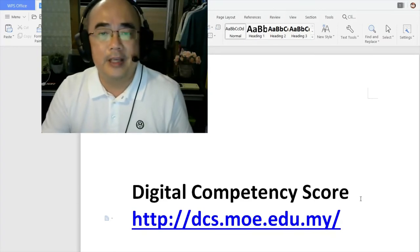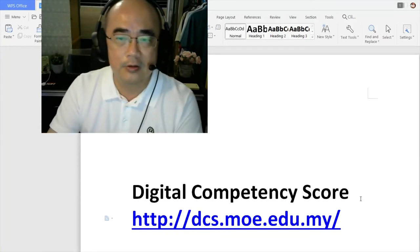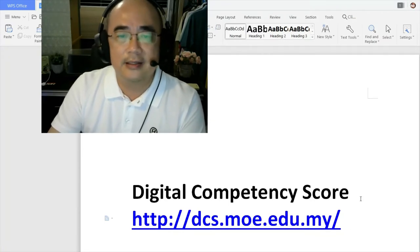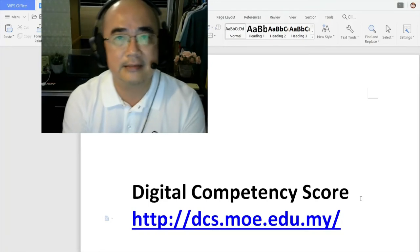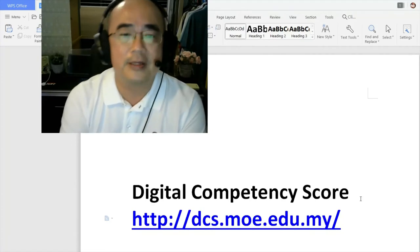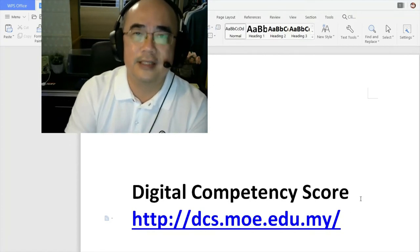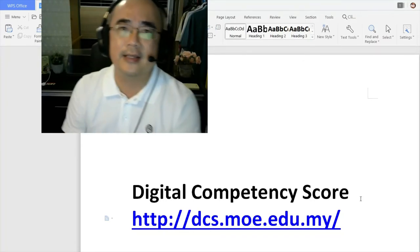If you successfully complete this Digital Competency Score — where you clear all the stages and clear all the missions — you get badges when you clear a stage. And when you complete all the stages, at the end you will receive a certificate with your name printed on it.